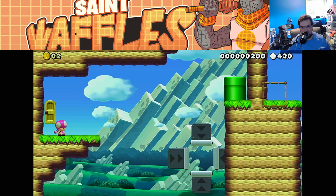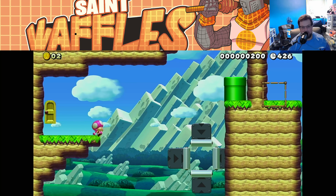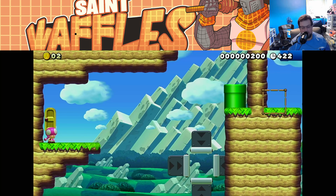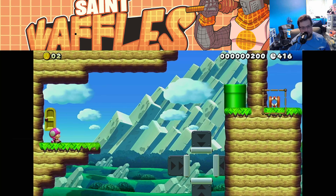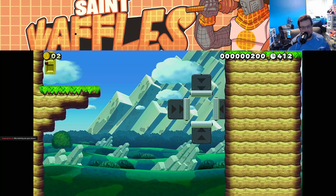We made it through the door. There's an obvious box that we don't want to jump into, which probably means there's a kaizo block somewhere out here. Well, that wasn't a kaizo block — but a spring? Not sure I understand that one.